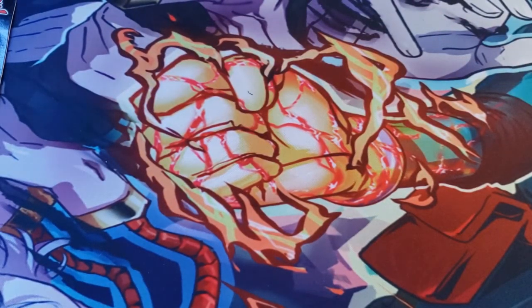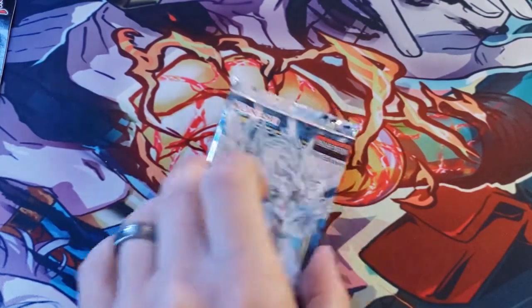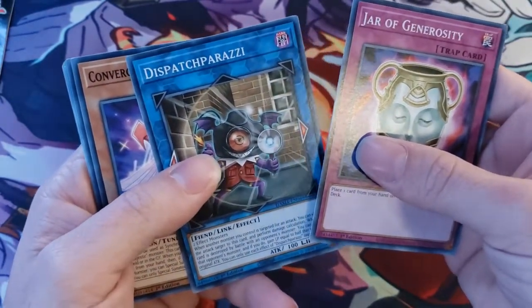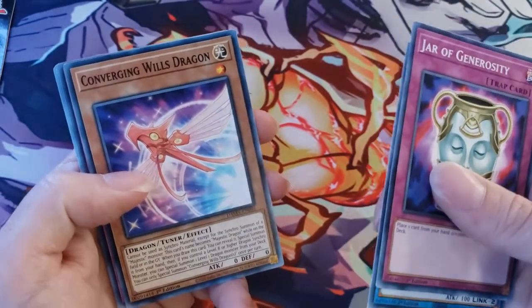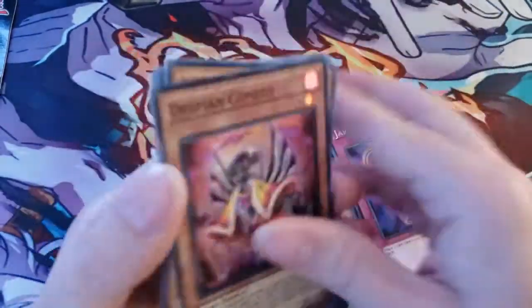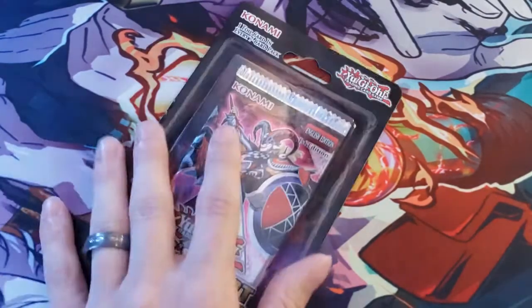Going into our third and final pack of Dawn of Majesty. Can we pull that Secret Rare? I think this is the pack that's going to grace us with a Secret Rare! We got Jar of Generosity, Dispatch Paparazzi — I attempted to pronounce it and failed — Converging Wills Dragon, Monster Assortment, and Despian Comedy. Just a Despian. Alright, no Secret Rare — that's okay.